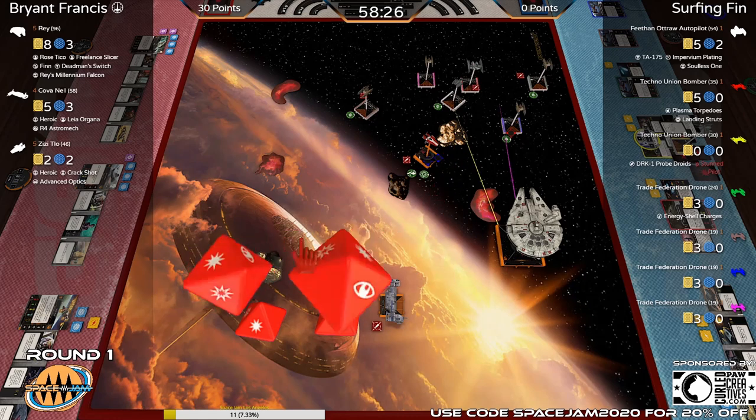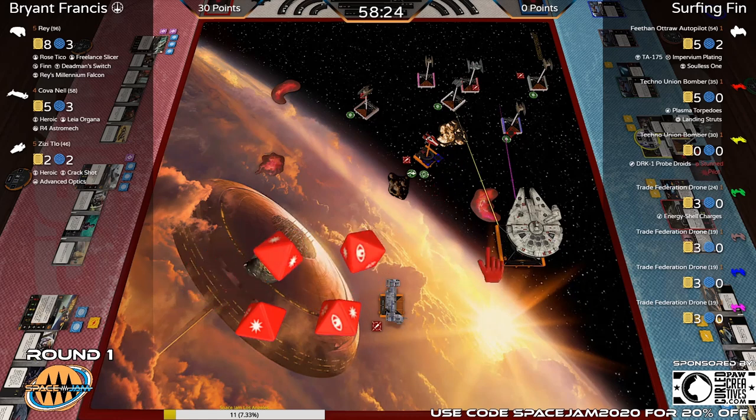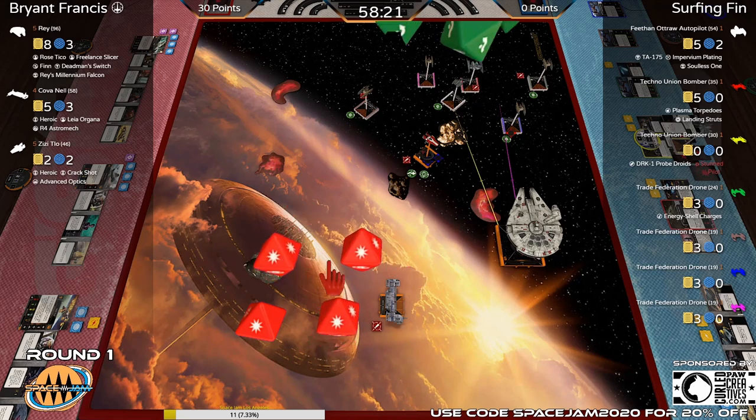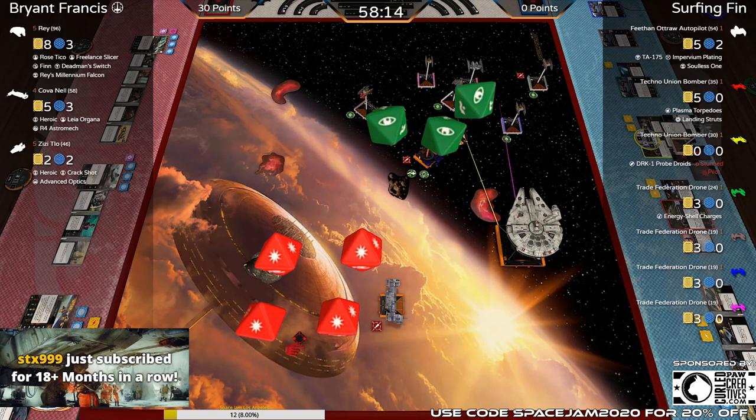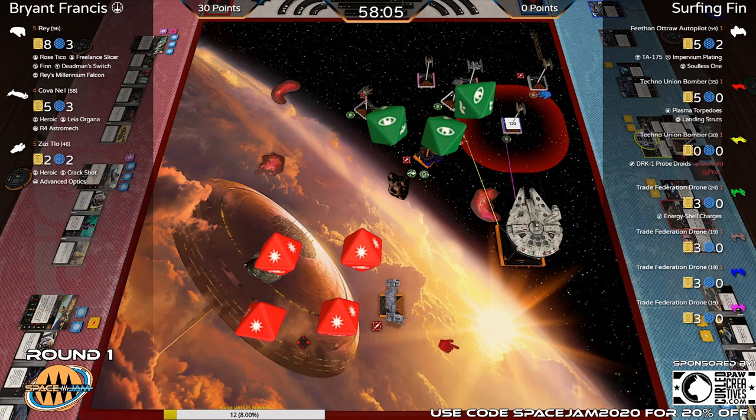It is range three — opting for the lock spend. And he does have a focus because it was coordinated from Kova. So we have two calculate spends: he'll take two damage — one from himself and one from his friend. Another half on a vulture. Racking up those points slowly, 30 to 0 at this point.